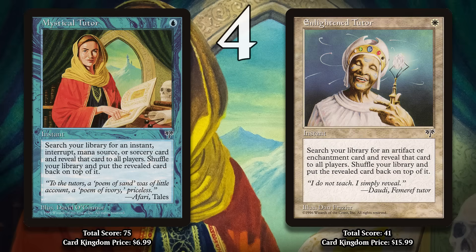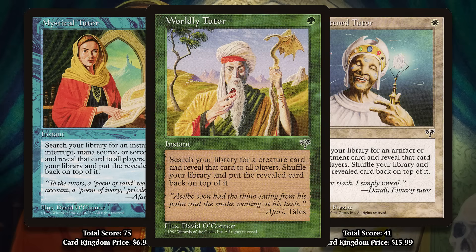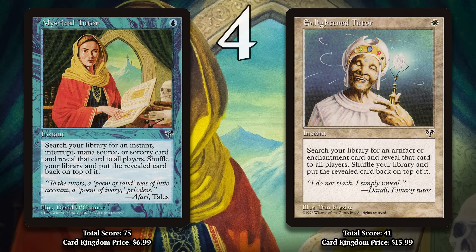There is a third tutor in the set: Worldly Tutor, which costs one green mana and tutors up a creature and puts it on top of your library. But it didn't have enough points to make the list, so I'm not really talking about it here.